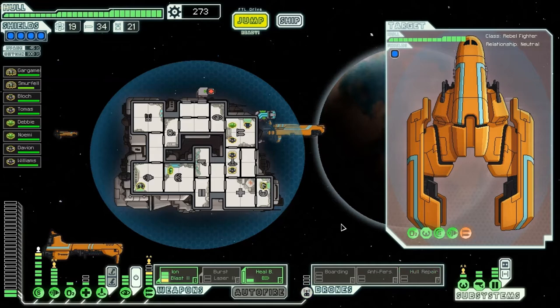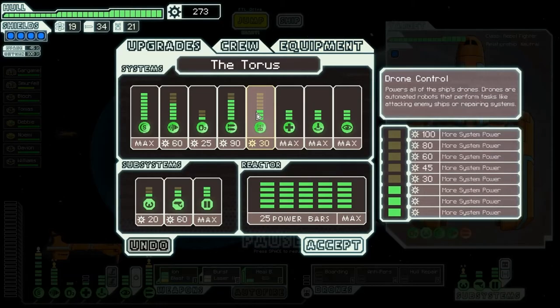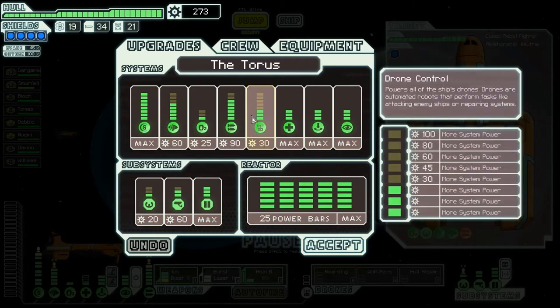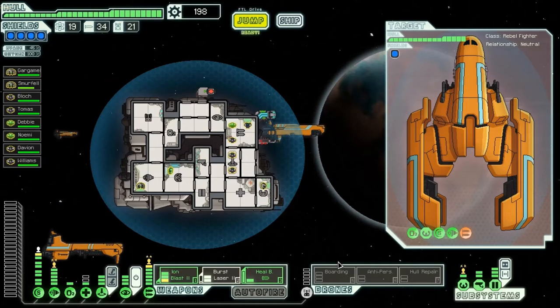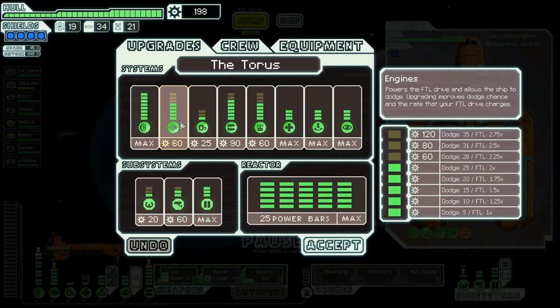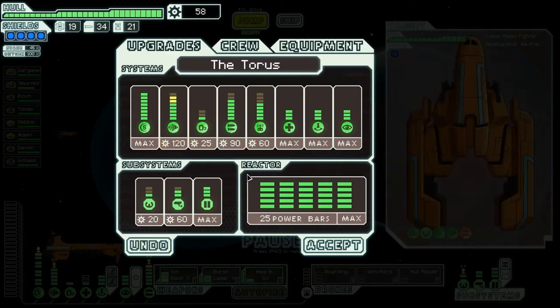This is such unprecedented amazement — it doesn't normally give me that. I am happy for that. So we got a lot of scrap. I wish I could get more reactor power, but I guess I'm not allowed to. We'll get two more into the drone systems, just so we can have the boarding drone and anti-personnel or hull repair all up at once. We'd have to divert power, which is okay. Let's also drop a couple into the engines.